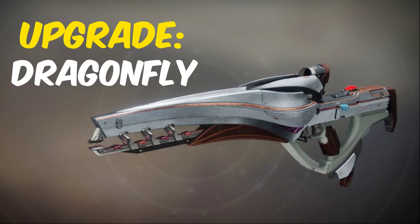Polaris Lance's catalyst gives it Dragonfly and is obtained through the Nascent Dawn quest from Ana Bray on Mars.